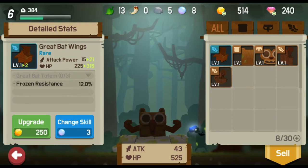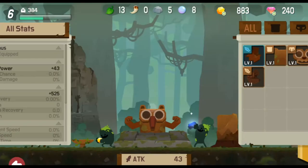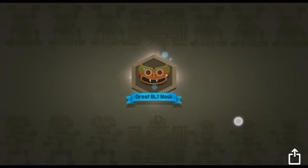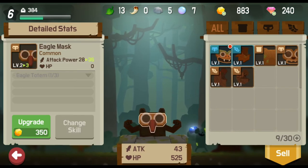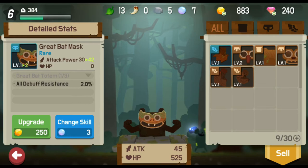From this screen, we can also pick which specific sections our totem pole should be made up of — for example, the great bat wings — or we can upgrade existing ones. Let's spend one of these pearls to see what we get. It was a rare one: the Great Bat Mask! Our current piece adds 28 attack power and 0 HP, while the new one adds 30 attack power and 2% debuff resistance. We definitely want to use that one, so let's drag it over and upgrade it for just 250 gold.